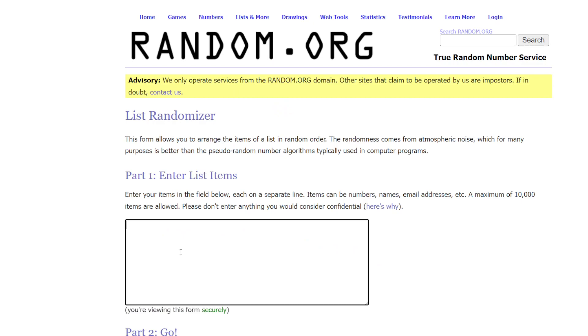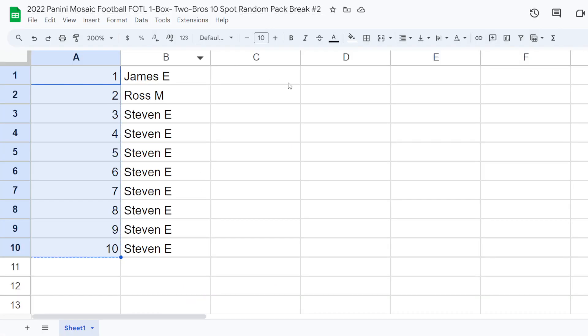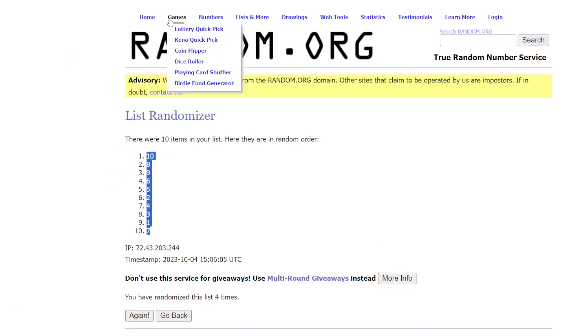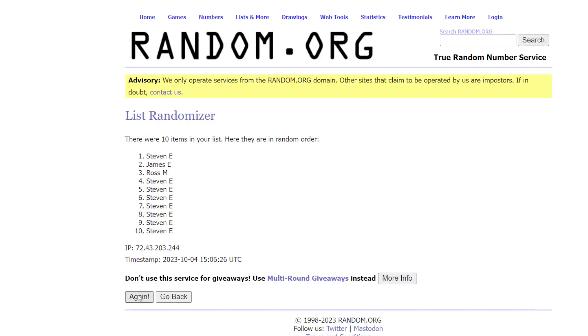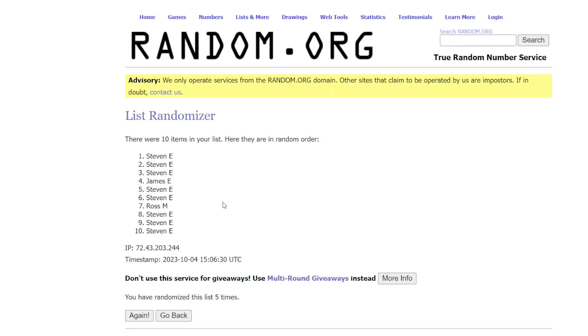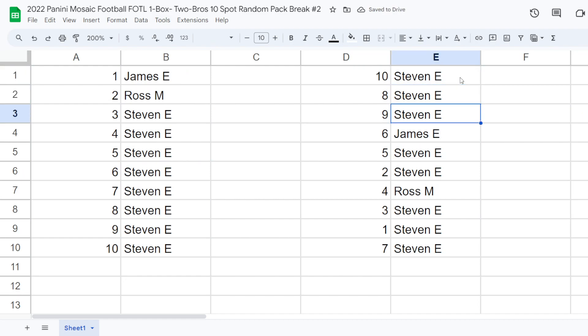Randomizing four times on the numbers. Ten at the top, seven at the bottom. Now let's grab the names, starting with James, going all the way down to Stephen. Five times on the names. Stephen sandwich — Stephen at the top, Stephen at the bottom, James and Ross hiding in the middle. Stephen got packs 10, 8, and 9. James with pack 6. Stephen with packs 5 and 2. Ross with pack 4. Stephen with packs 3, 1, and 7. Best of luck, everybody.